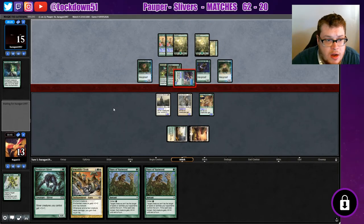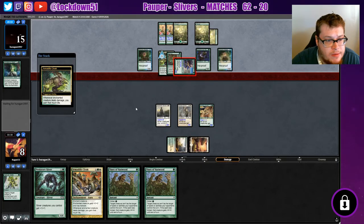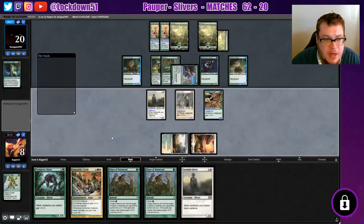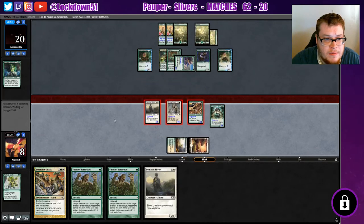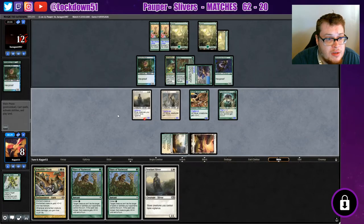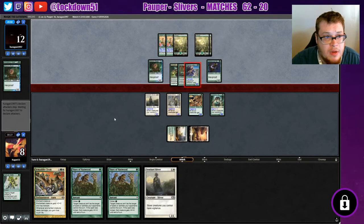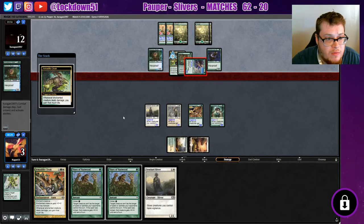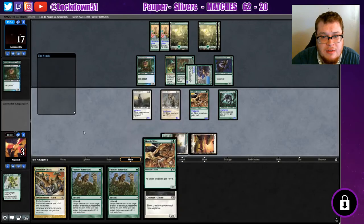Gaining five each turn we can start outpacing them — but can we kill them before they kill us? If we had that land this is going to be a really different game. We could be getting eight life this turn and just be over. We're going to start blocking. I can just hope for dud draws. We got one more turn to get a land basically, we need a land ASAP. They didn't play anything and they would have if they could kill us — so we still have a shot.